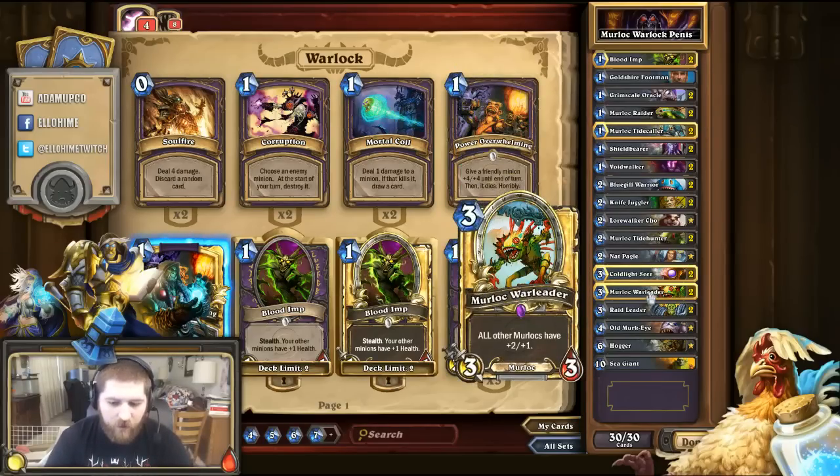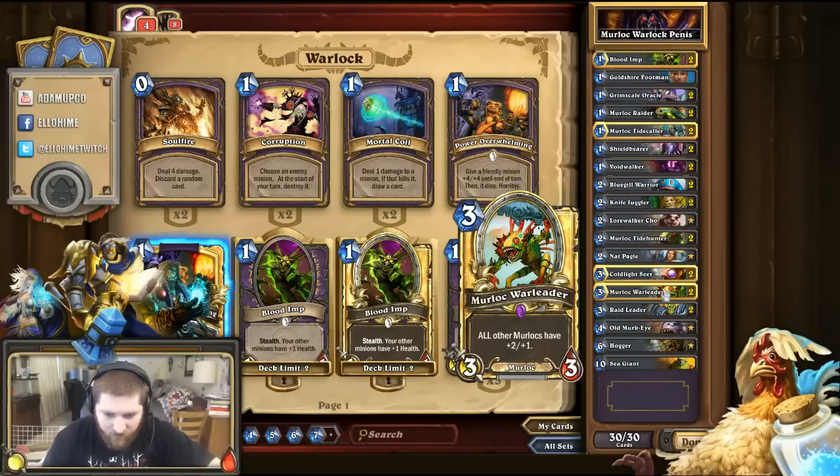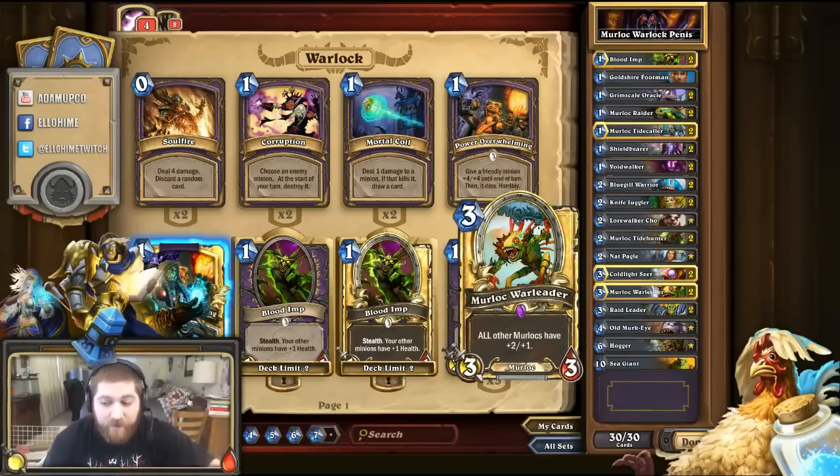The Warleader is a no-brainer — all Murlocs gain plus 2/1 while it's out; that's a continuous effect. The Seer gives all Murlocs on the board two health when it's played — that's a Battlecry, not a continuous effect. If they kill the Seer, everything you played before it keeps the health it was given. So you want to play the Seer last, after you have a bunch of Murlocs out, to give them all the buff possible. Also important: the Warleader and the Seer buff all Murlocs, including your enemy's Murlocs. So if your enemy has Murlocs, be aware you're going to be buffing their cards too.